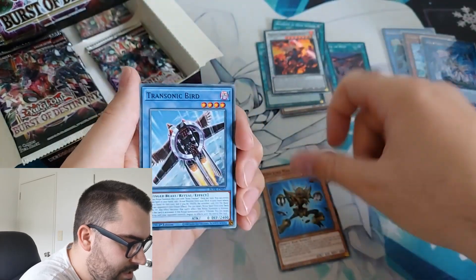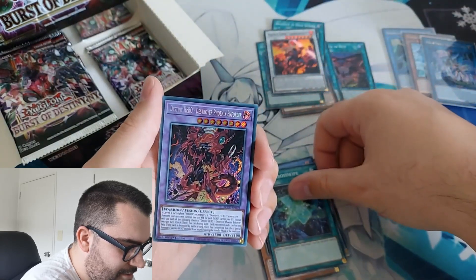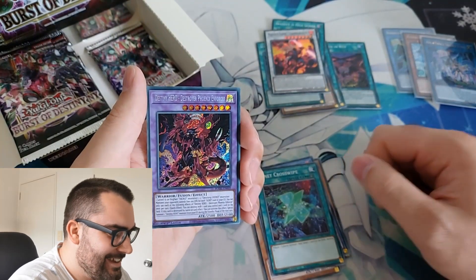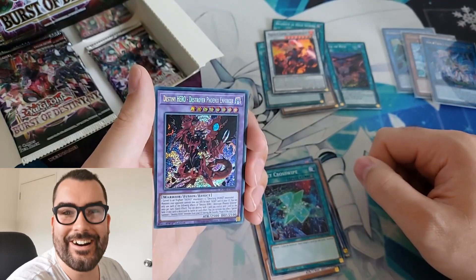Next pack: Mimicking Nanny Debug, Trans Sonic Bird, Penguin Ninja, Cyanet Crosswipe, and... yes! Ha ha! We got him, ladies and gentlemen — Destiny Hero Destroyer Phoenix Enforcer! Ladies and gentlemen, we got him!